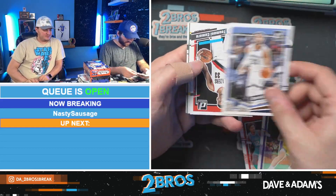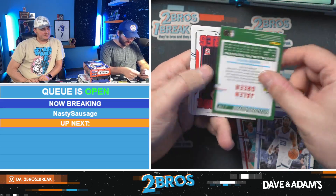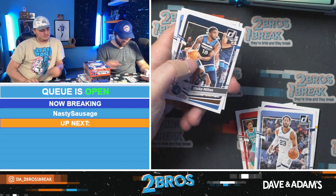Last year's Donruss — we have a Toumani Camara rated rookie, Jaylen Pickett, Jaylen Green, and a Franchise Features Bilal Coulibaly.